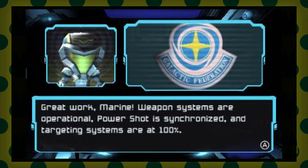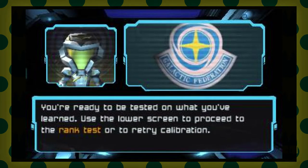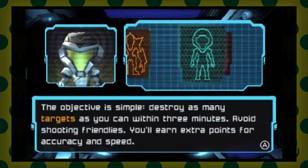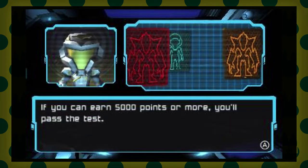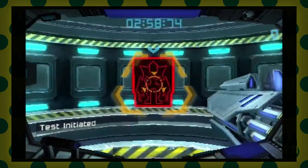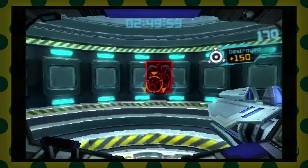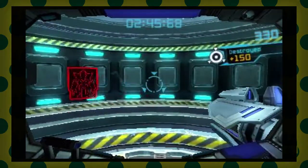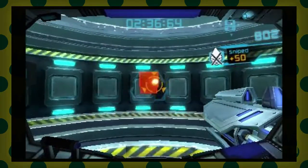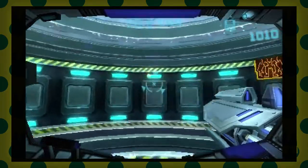Weapon systems are operational, power shot synchronized, targeting systems at 100%. Destroy as many targets as you can within three minutes — you'll earn extra points for accuracy and speed. I need to get 5,000 points. Oops, I missed.